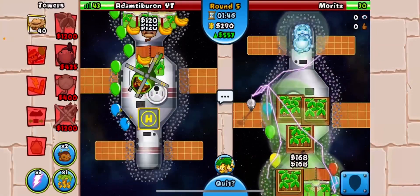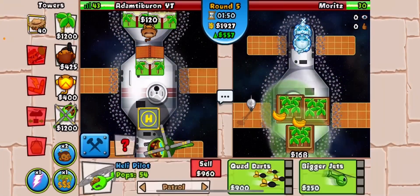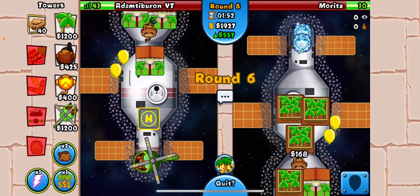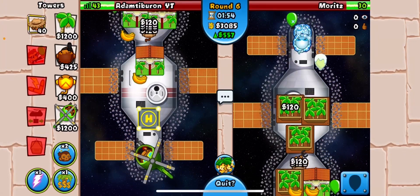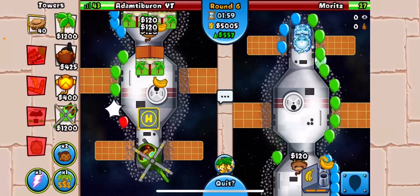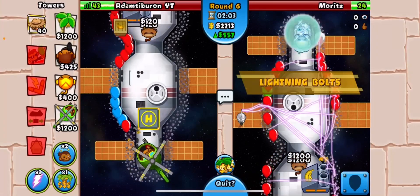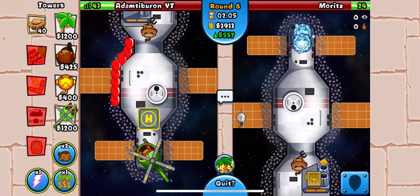Let's go for a third. If we end up rushing round nine, as long as it's not later than round nine we should be fine — it might not be round eight. He's going for facility — nice. We got ours too. We'll probably use genetically enhanced crops next round.